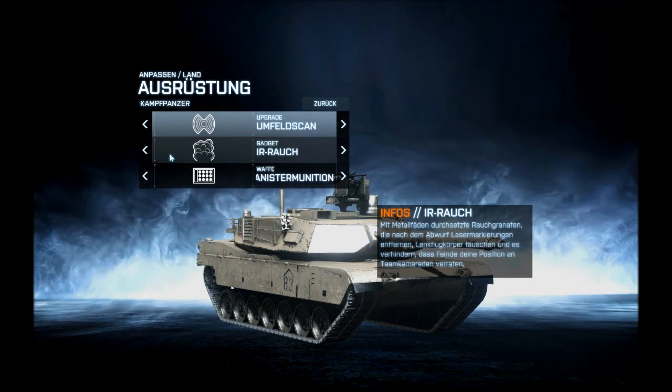Natürlich kann man einfach in den Rauch reinschießen, das werden feindliche Panzer auch tun. Nur Infanteristen, die den Reparateur-Pio abschießen wollen, die haben es dann doch schon etwas schwieriger, durch den Rauch den Pio auszumachen, um ihn zu töten.